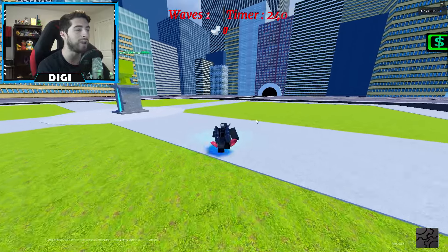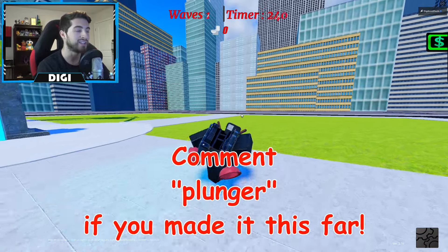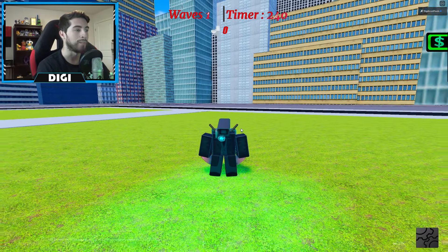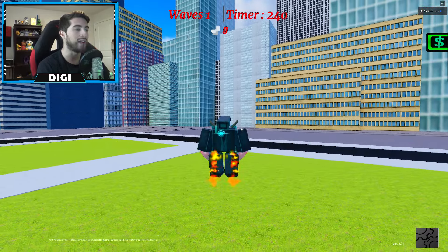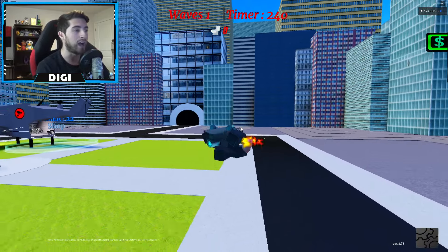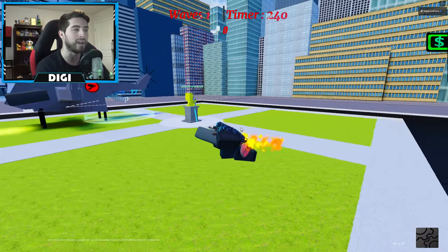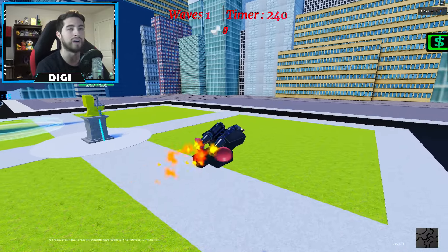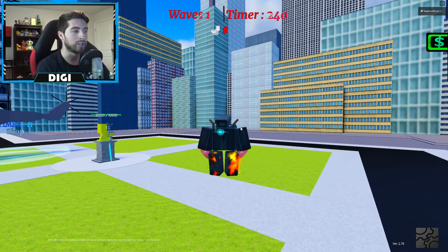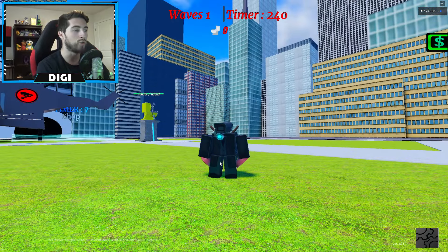Here we are — we are now the Jetpacked Double Plunger Cameraman. This thing is so cool, it's amazing. Right off the bat we have flying: double tap space and you can fly for a very long time. You can't really do attacks up here effectively — it's more of a glitch than an actual mechanic. If you want to stop flying, just double tap space again.